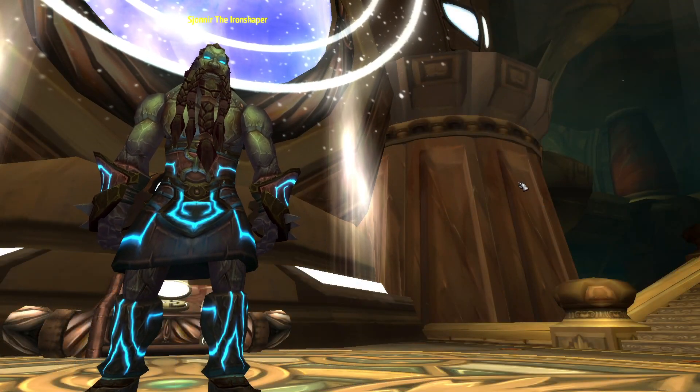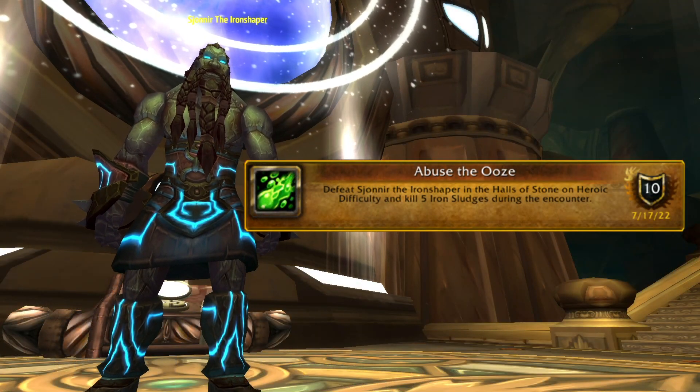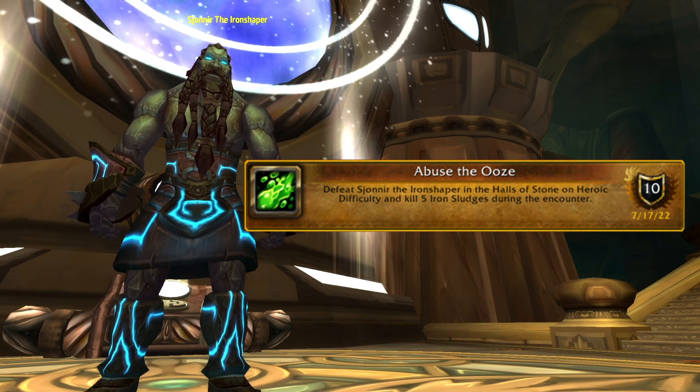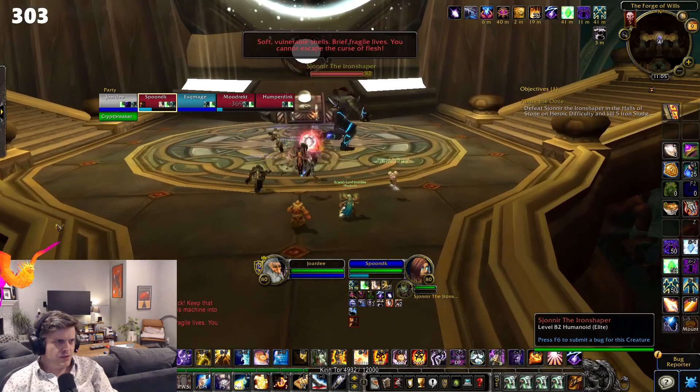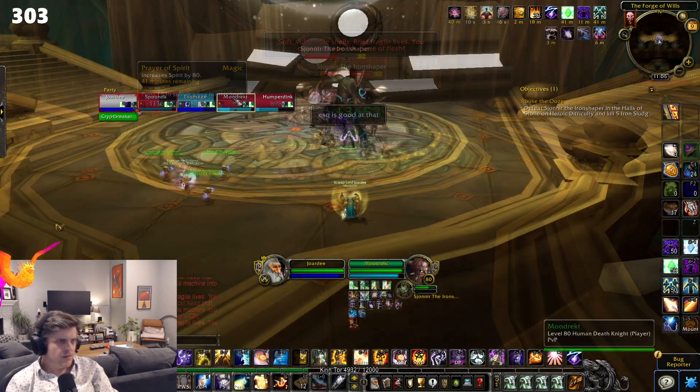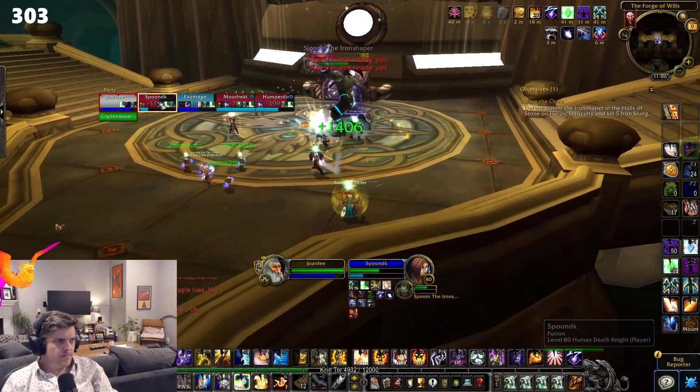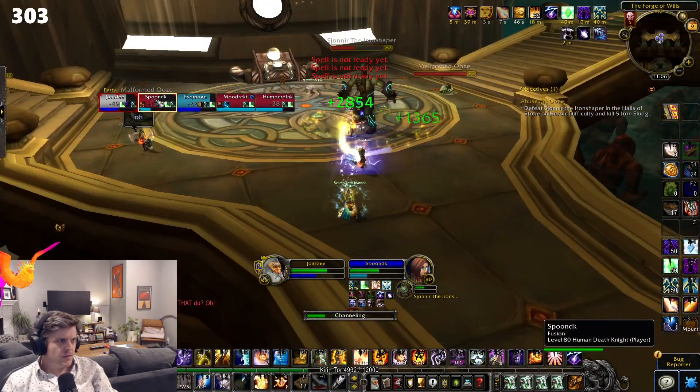Finally, and definitely the hardest one in here: Abuse the Ooze. Defeat Sionir the Iron Shaper and kill five Iron Sludges. Now Sionir does a bunch of lightning stuff — avoid the stuff on the ground and you'll be good to go there. As he gets lower HP, he'll start spawning adds: first Troggs, then Malformed Oozes.